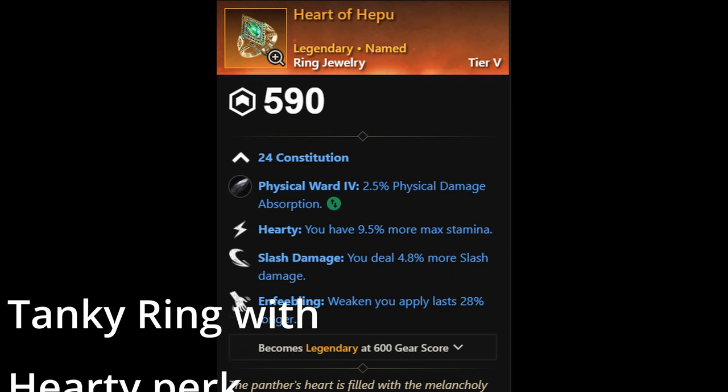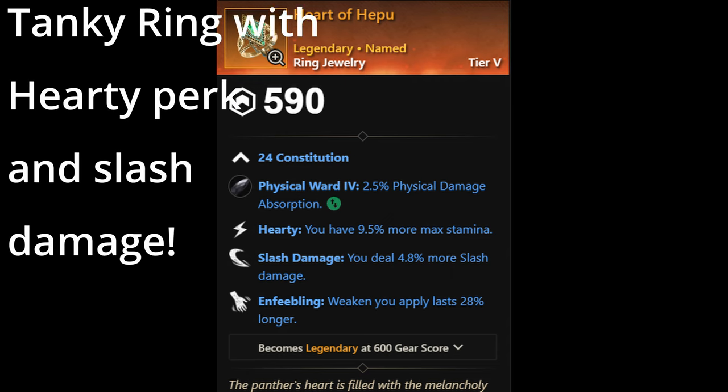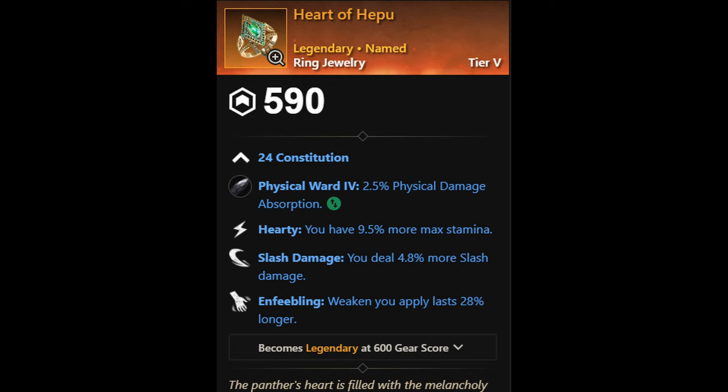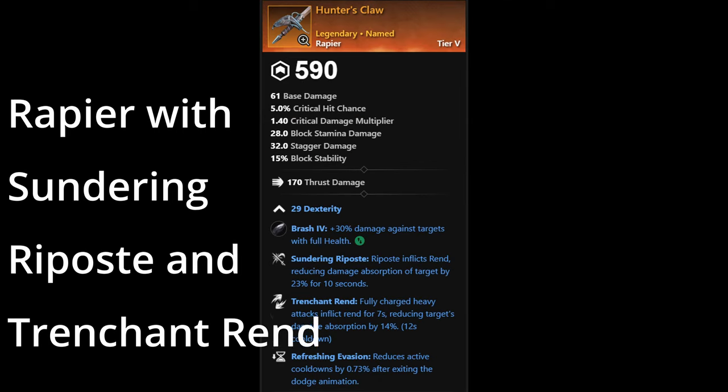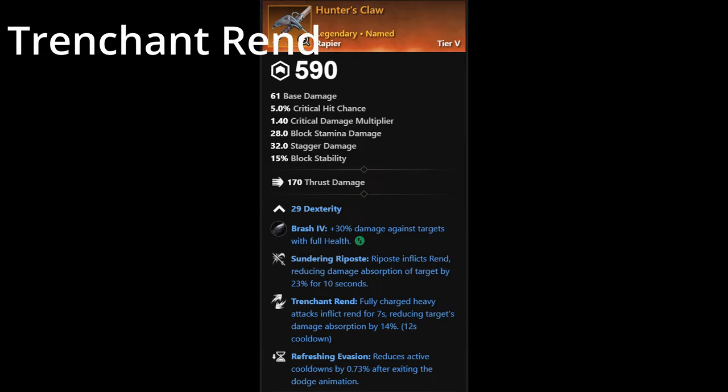Welcome back New World Explorers. Today's video I'll show you how to get the Heart of Heppu, a tanky ring with hearty perk and slash damage, as well as the Hunter's Claw, another drop from Heppu — a Rapier with Sundain Riposte and Trenchant Wren.